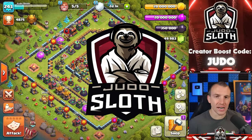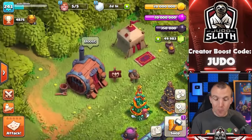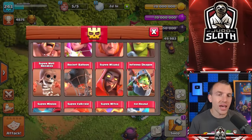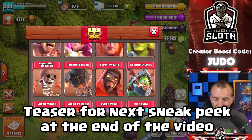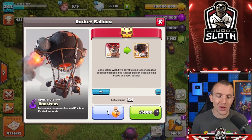Welcome back to the channel, I'm your host Judo Sloth. Yesterday we revealed all of the new troop and defense levels, but today's sneak peek — and it's not the last — we also have a sneak peek of tomorrow's sneak peek coming up at the end of the video. So today's sneak peek is the Rocket Balloon.